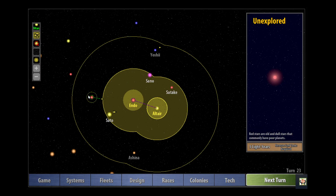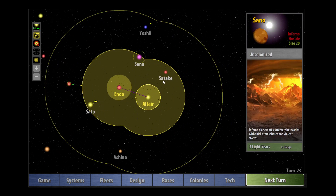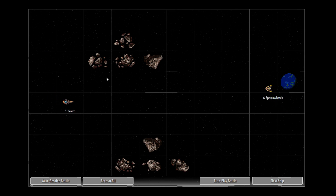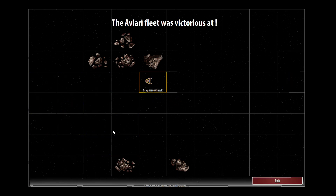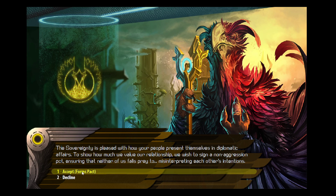Now that we check the races tab and intelligence, it's only three turns until we get this spy network. The scout ship is still moving towards this red star here. The Alkari have now turned up and they have six barrier hawk ships - they don't seem to have any missiles on them otherwise they would have fired, so let's retreat. 'The sovereignty is pleased with how your people present themselves in diplomatic affairs. To show you how much we value our relationship we wish to sign a non-aggression pact.'